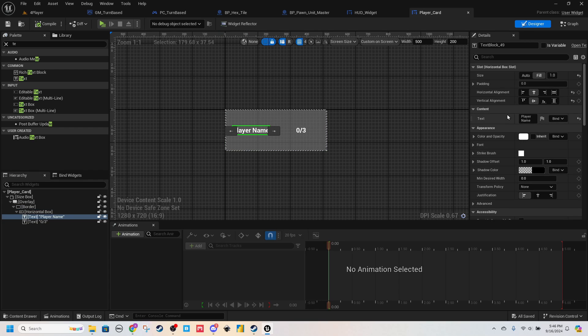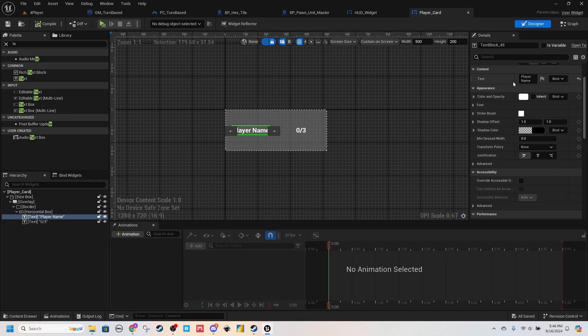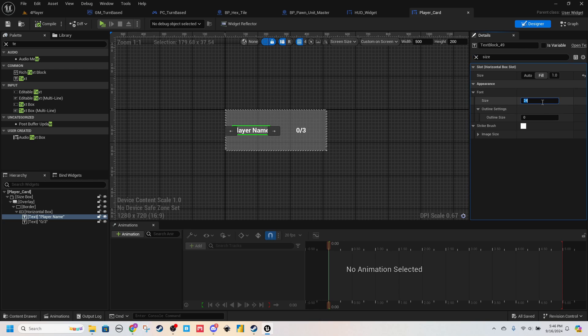I'm going to make this a little bit bigger. Where's Font Size? I'll say like 36 for that. And this one I don't know, maybe 32 — a little bit smaller.